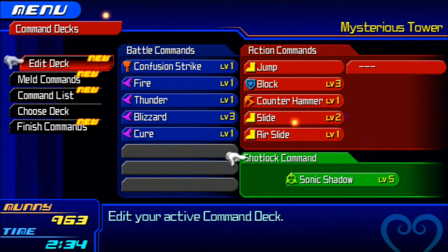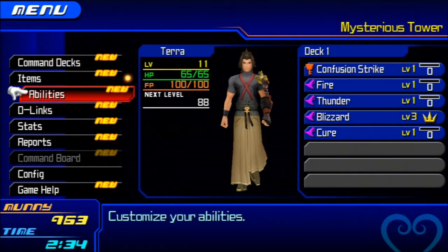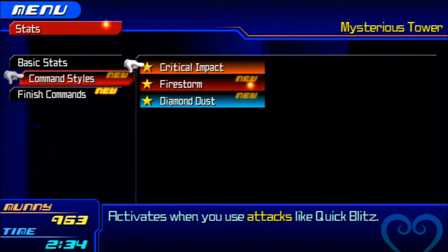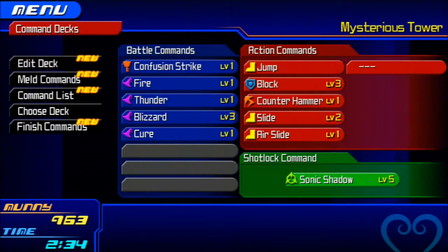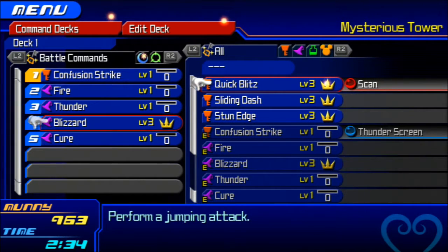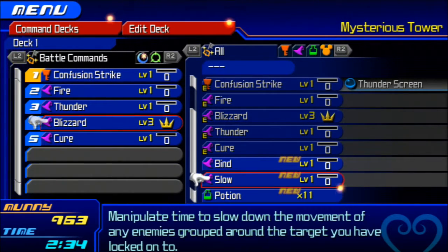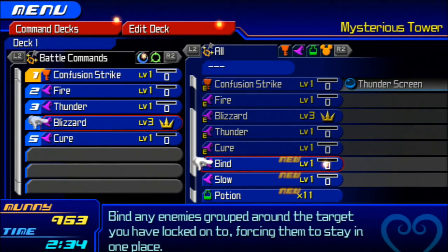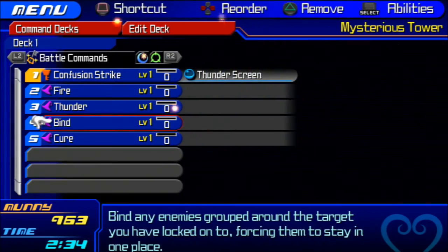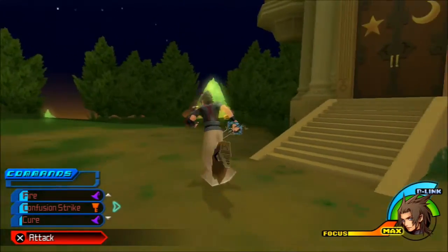Confusion Strike is a spinning attack that can confuse some enemies — that should be fun. Thunder Screen is something I want to learn more about. I'll have to level up Confusion Strike a lot more. We don't need Blizzard — it'll be fun for activating our command styles. Actually, we got one more Firestorm, so we have Fire covered. Blizzard is off the list too. Slow and Bind: find enemies, group them together — it's basically that move combined with manipulating time to slow down enemy movements.